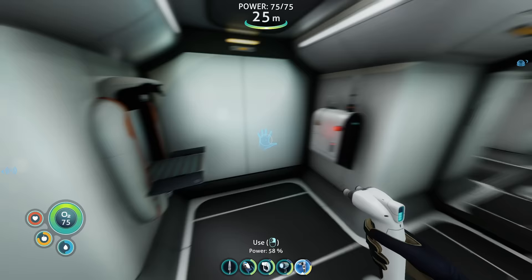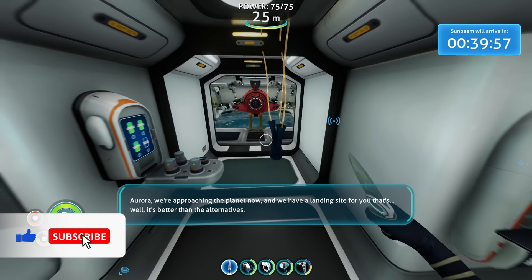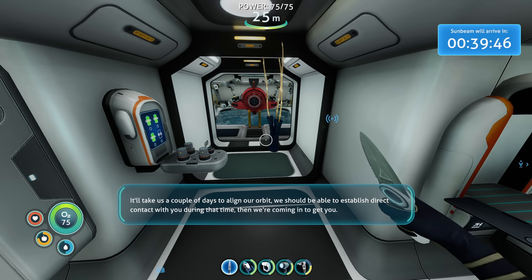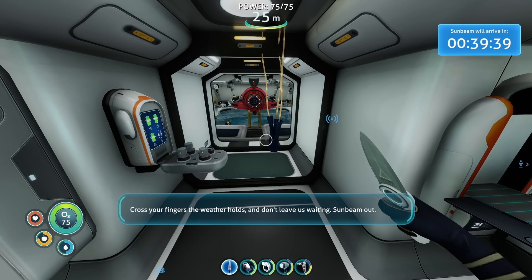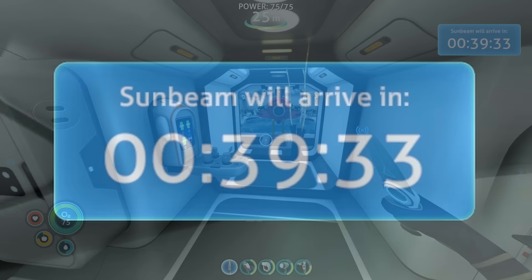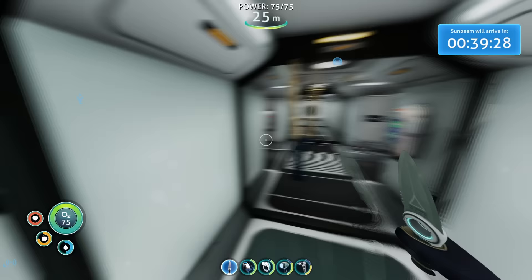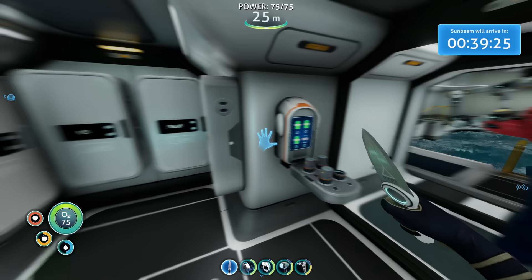This time we receive a message on the radio from the Sunbeam captain: 'Aurora, we're approaching the planet now. We have a landing site for you — it's better than the alternatives. We've sent you the coordinates. It'll take us a couple of days to align our orbit. We should be able to establish direct contact with you during that time. Then we're coming in to get you. Cross your fingers the weather holds, and don't leave us waiting. Sunbeam out.' Upon hearing this transmission, we're given precise coordinates to the landing zone, along with a ticking timer counting down to the Sunbeam's arrival.